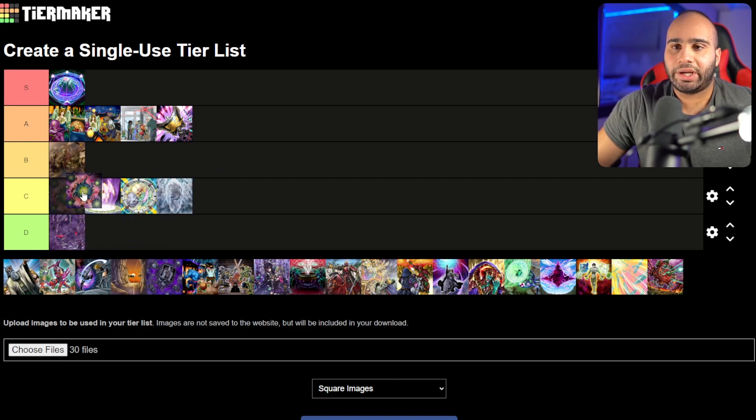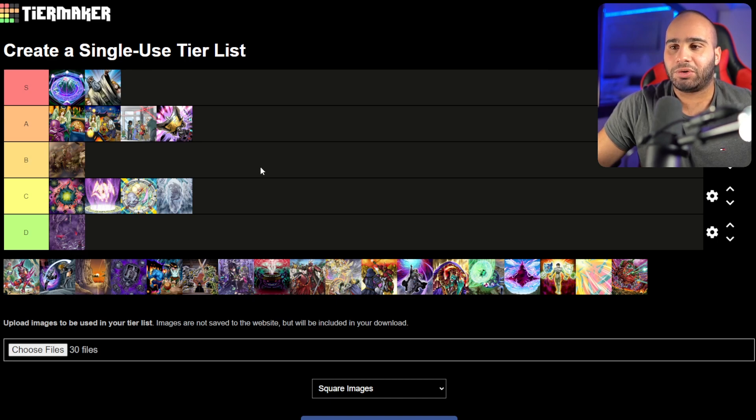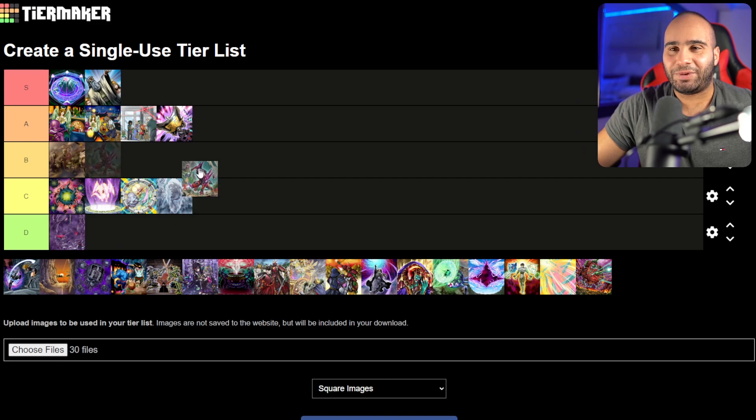Now Deck Devastation Virus — we are in a handtrap format, so this card is pretty good, but unless your opponent is playing Mathmech and you're playing Labyrinth, it will never really shine too much. I still believe Eradicator Virus is much better. Solemn Judgment is obviously an insane card — one of the better traps to play when you know for a fact you're going first; going second it's not good. Solemn Strike is good going second, but going first a little less so. It takes care of basically anything except monster effects and spell/trap effects.